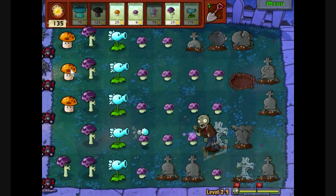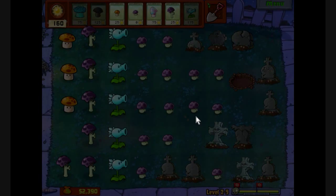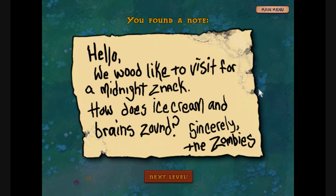And we've actually got a note for this one, and a load of gold. 'We would like to visit for a midnight snack. How does ice cream and brains sound? Sincerely, the zombies.' I can't remember if we had a letter last time, but I think this is an indicator of level 10, the final level, which will be considerably harder. So I'm concerned that we won't have enough time for it in this episode, so I will leave it there - it will be a slightly shorter one. But who cares? I'm posting this stuff for free people. Anyway, see you next time.